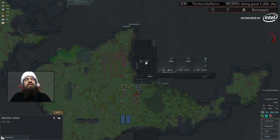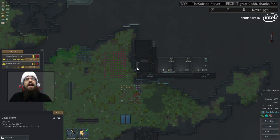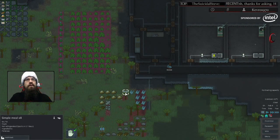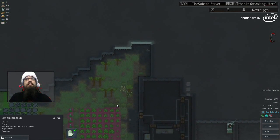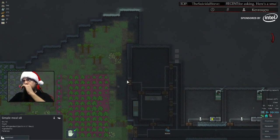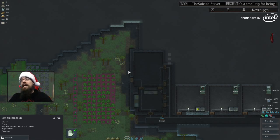So now we have the butcher table set up with an infinite bill to butcher. We have the cook table set up to always make meals. Now we need to do the final part: properly managing our food refrigeration. Oh — the animals do respawn, it's just they take time. They will actually wander back into the map and you can have deer populations and muffalo come in, depending on what's going on.